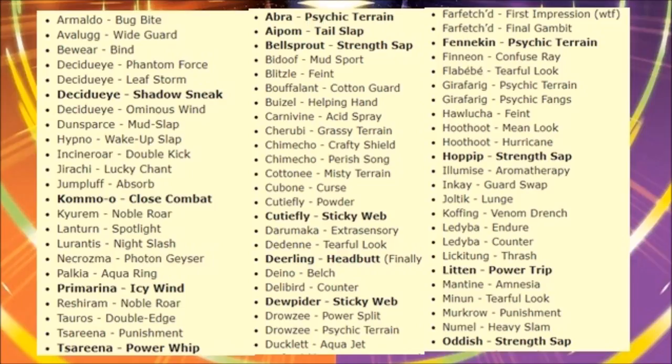Lickitung gets Thrash. Litleo gets Fire Fang — there it is. Mantine gets Amnesia — I thought it already had that as an egg move, I might be wrong. Minun gets Tearful Look. Murkrow gets Punishment. Numel gets Heavy Slam. Arcanine gets Strength Sap, and that's going to be huge. Arcanine can go specially defensive and use Strength Sap to pivot and bulk itself up. Vaporeon got a lot better with this in mind.